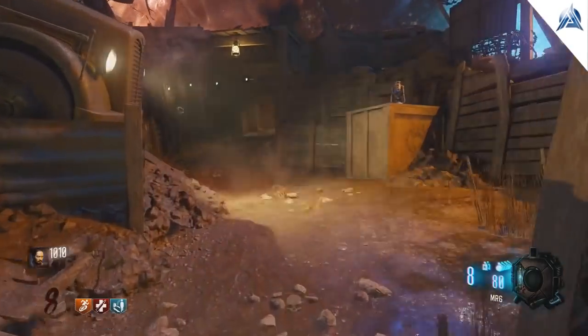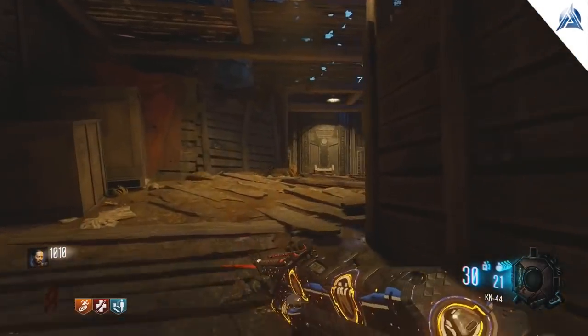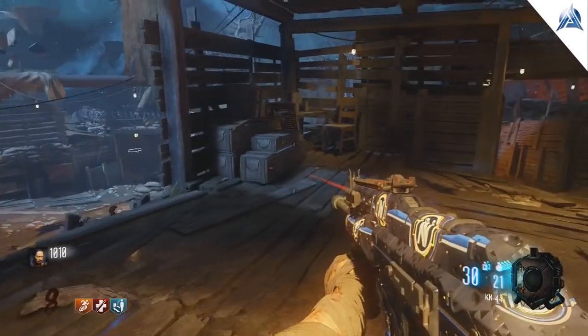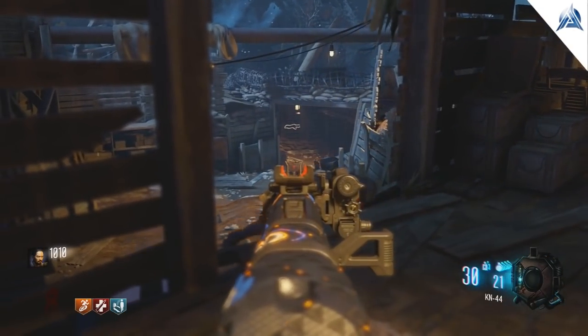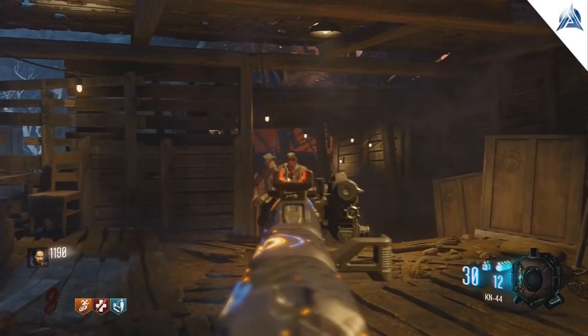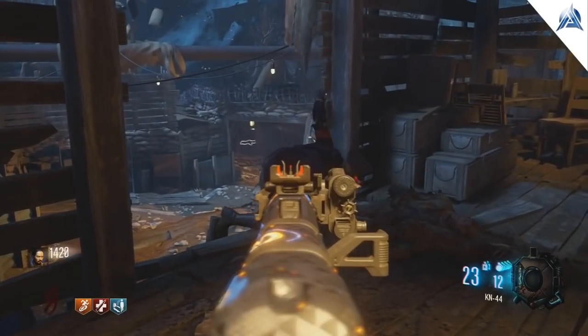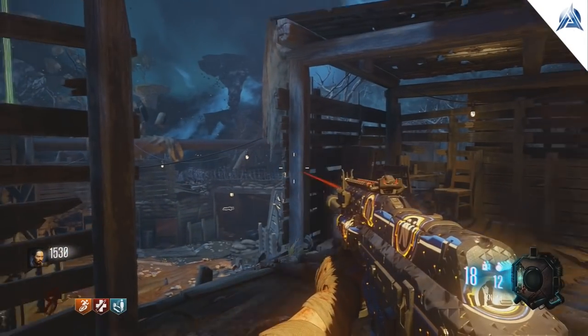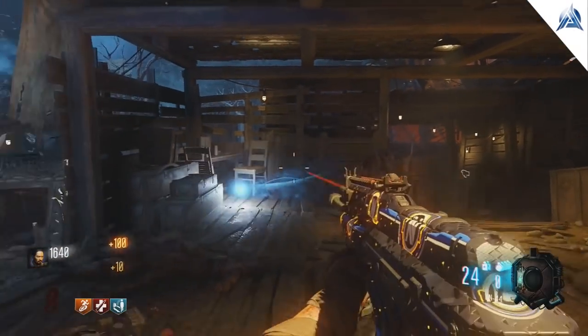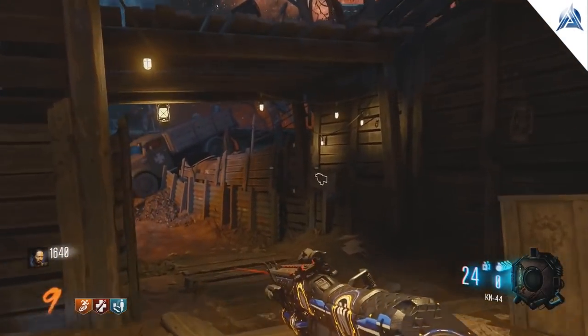Once that is complete, take the jump pad over to Mob of the Dead and make your way to Origins. Above the bunker where Wonder Fizz is, stand there and get some kills. This is kind of the toughest area because there are three entryways, so definitely watch your back here. Once you get this complete, you'll hear the noise of a Viking horn.